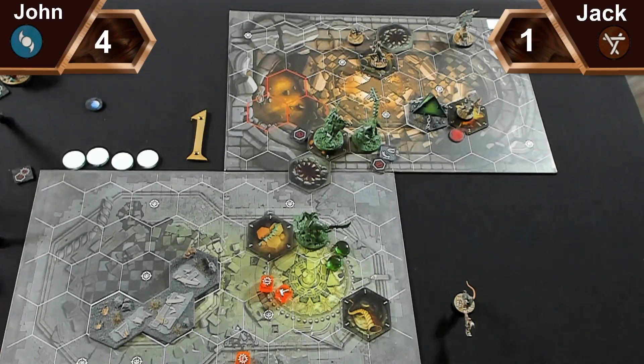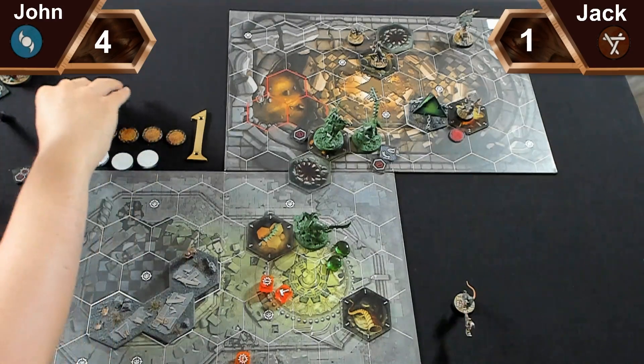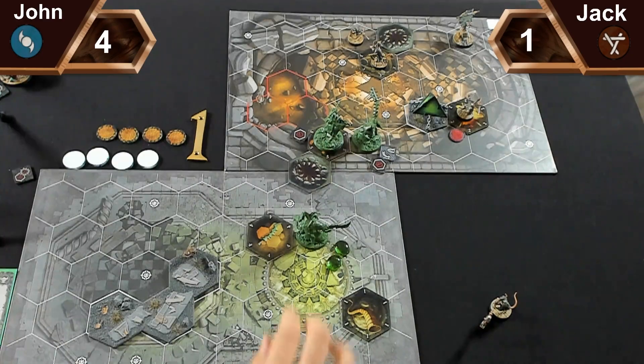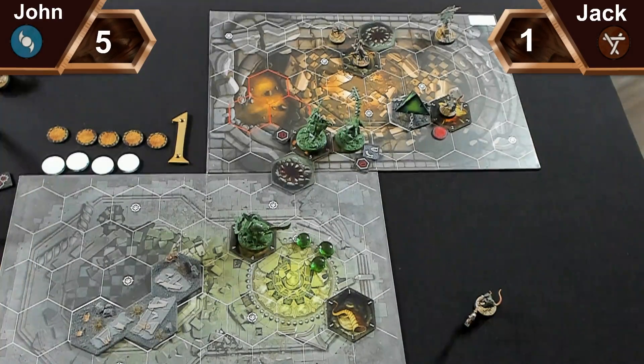Jack passes power cards. It's his fourth activation. I play Eager Advance to push my leader onto objective four, giving him a war counter. That scores me Auric Cunning for playing my third gambit this round. I'm on five glory. Power step I pass. No power cards from either side, going into the end phase.